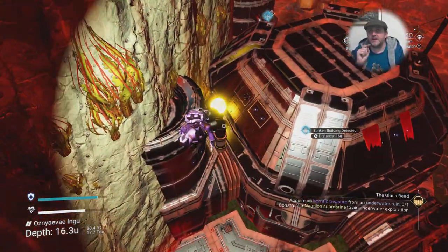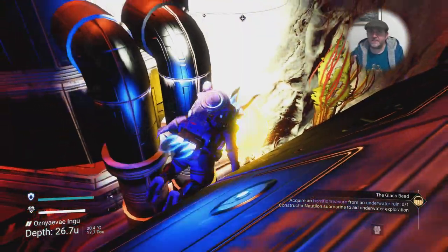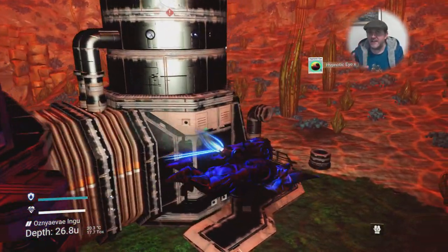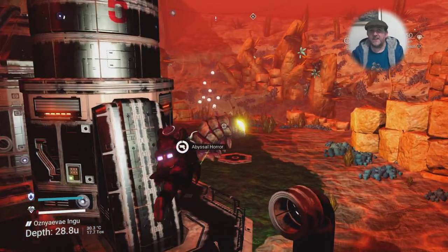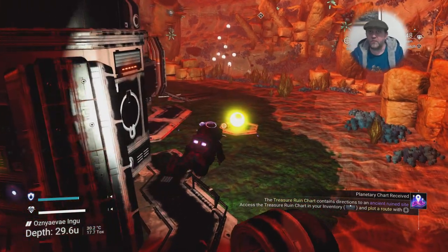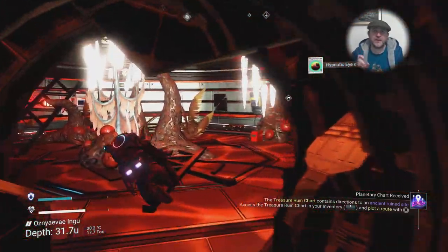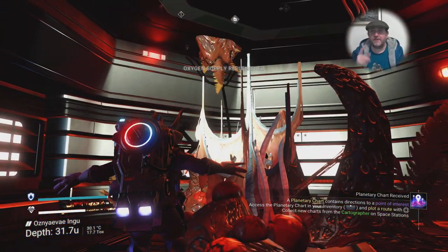If you scan for a building using your Nautilon rather than a relic site, you're going to find sunken buildings. On the roofs of those you'll find abyssal horror creatures — when you kill them you're going to get hypnotic eyes. That's where you get them from, or inside freighter runs. I've had a couple of bugs where I've found them on land, which is rare. Pick those eyes up quickly — they disappear fast, a bit like larval cores on the ground. There's also oxygen in the center of the room.